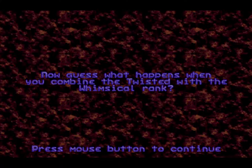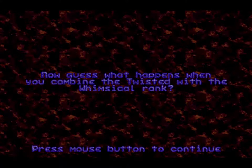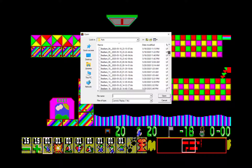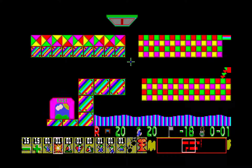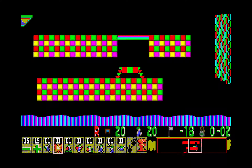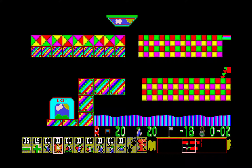Now guess what happens when you combine the Twisted with the Whimsical rank. Twisted is the rank that featured the walking backwards gimmick, while Whimsical is basically the turn-on-the-sign gimmick. So if I'm not mistaken, these are the two gimmicks that will be active here.